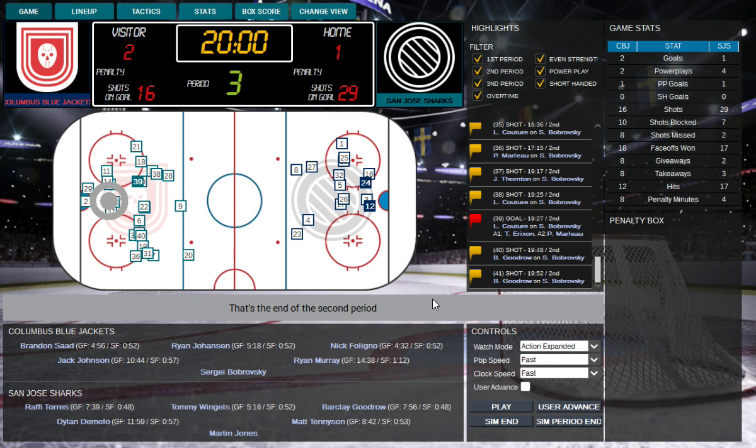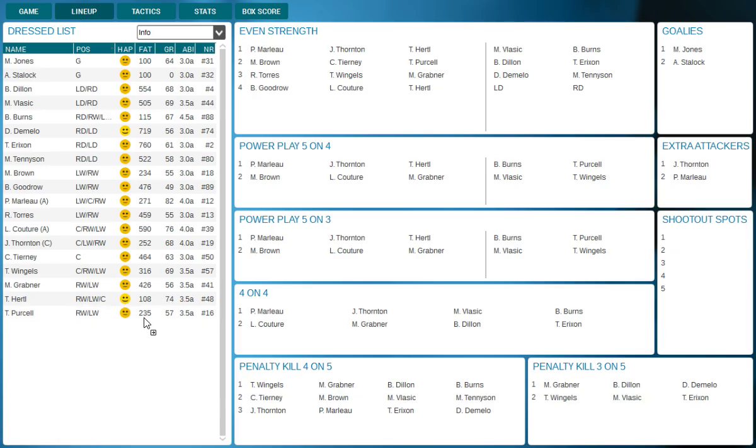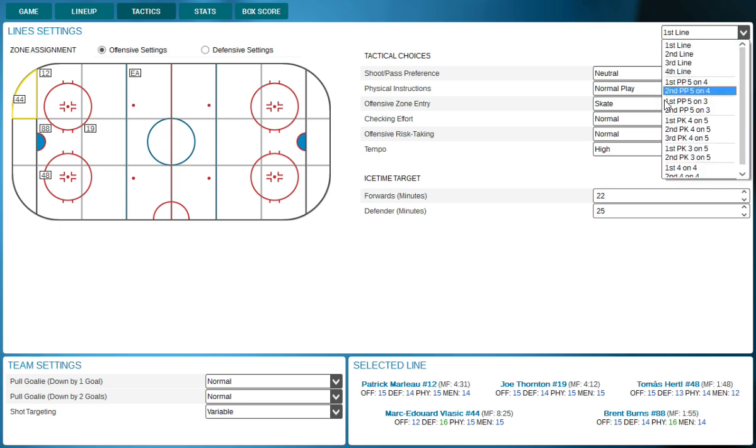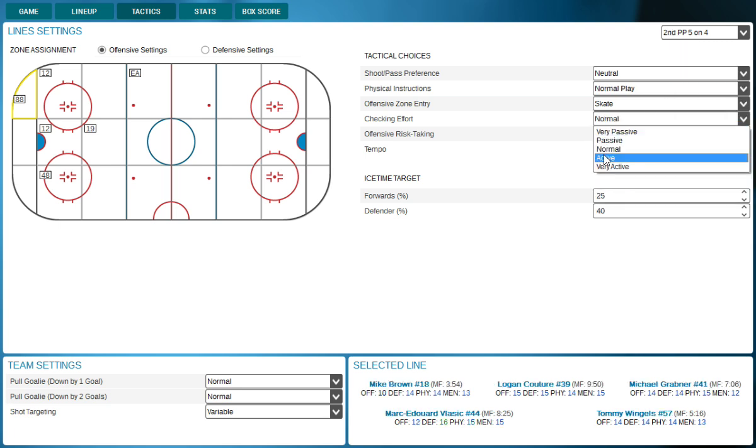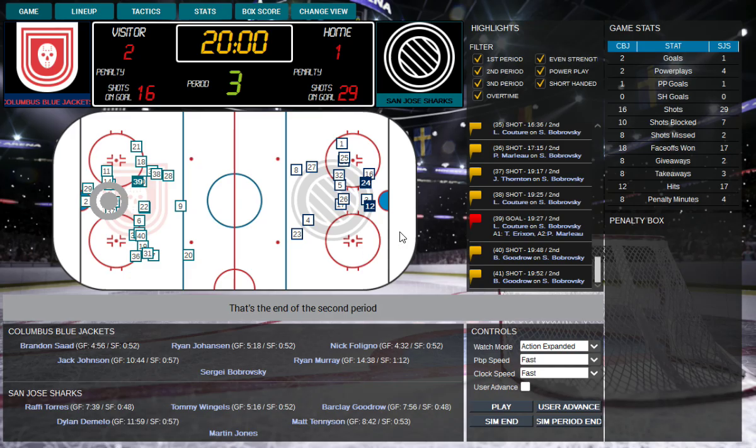One more period to go. Let me check the lineup - I'll leave that, that'll be fine. First five on four - they need to be more physical, we need to be active at checking and take some high risk shots with a high tempo because I've got the advantage. High risk, high tempo, active checking, pass the puck, physical play - let them shoot when they want. That should make a difference. Let's play.